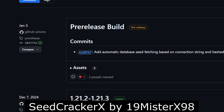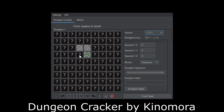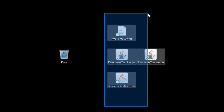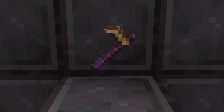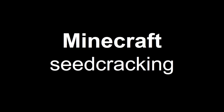Over the past couple of years, seedcrackers have created countless tools for reverse engineering Minecraft world seeds using different kinds of information. What I've prepared for you today is a tool unlike the others — a tool of unimaginable, nearly unlimited power. A tool that will usher in a new era of seed cracking. I present: Minecraft seed cracking using raw fish.